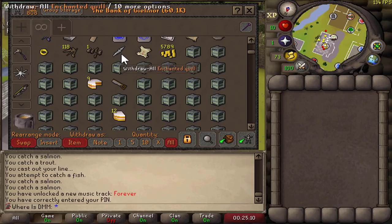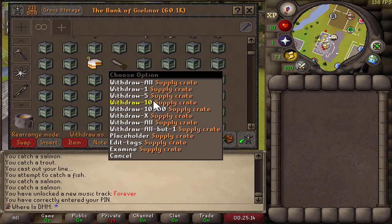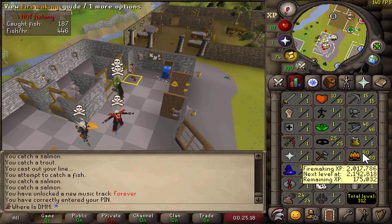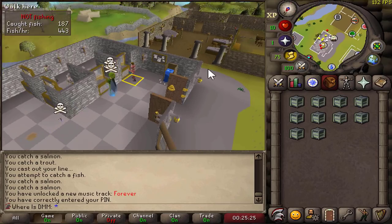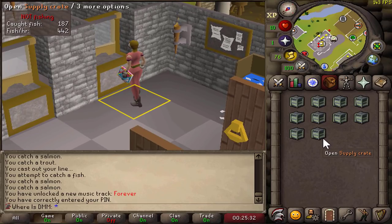It is time to do what every early Ironman loves to do - open a ton of supply crates. We ended up getting all the way to 80 Firemaking, so we have that small chance of getting magic logs. We need to get 48 of them for all of us to complete Desert Treasure down the line, and I believe Dieter already got 18 of them, so let's hopefully get lucky.